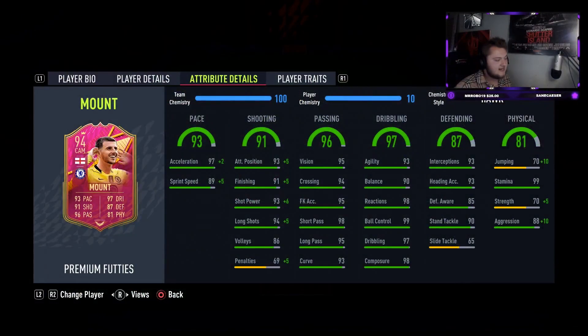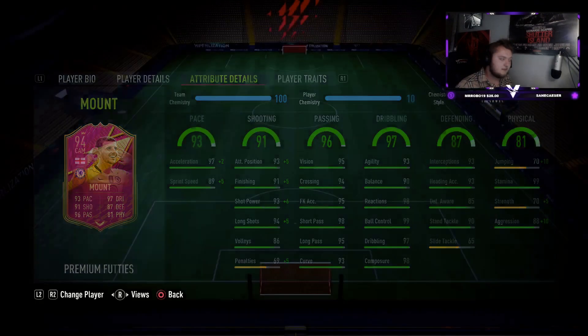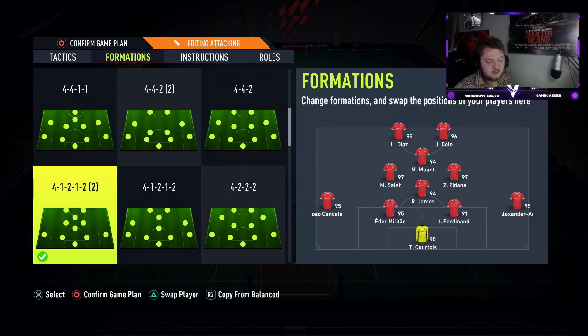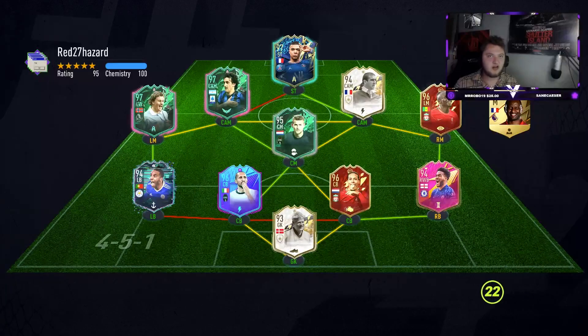With the hawk, you get an all-round boost to shooting: 99 acceleration, 94 sprint speed, 98 attack positioning, 96 finishing, 99 shot power, 99 long shots. You also get a boost to physicals: 75 strength, 98 aggression, and 80 jumping. I'm going to play him at CAM. The team setup has Reese James at CDM, Mason Mount at CAM, Salah and Zidane in central mid, and Alexander-Arnold at right back.